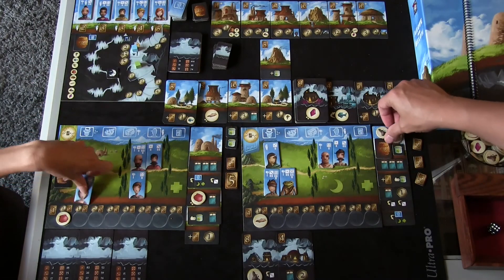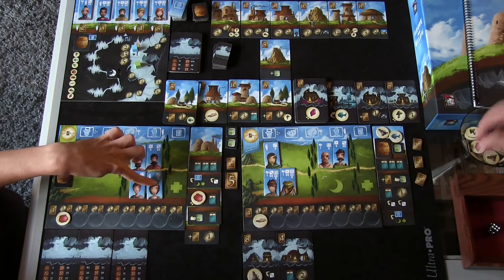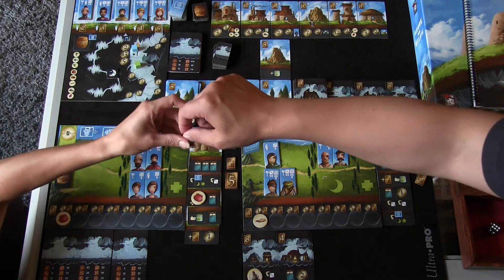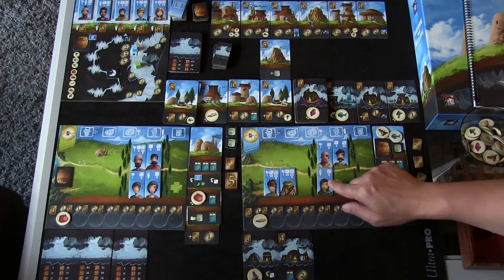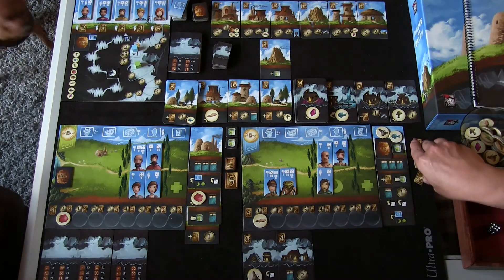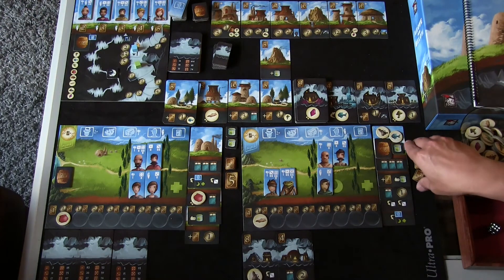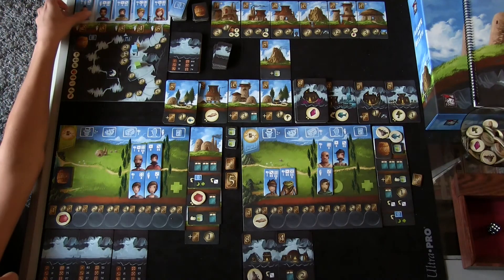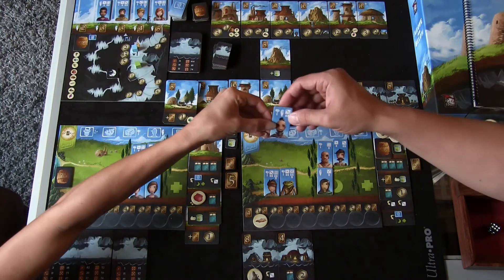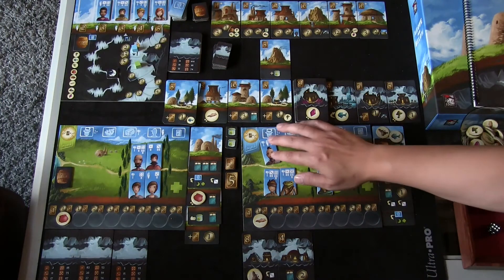Frances puts her worker to work and earns a dollar. Then she trains a new worker — the first on the board — for the cost. He comes in at the ready thanks to her building ability. I pass, and Frances passes too — ending the round.